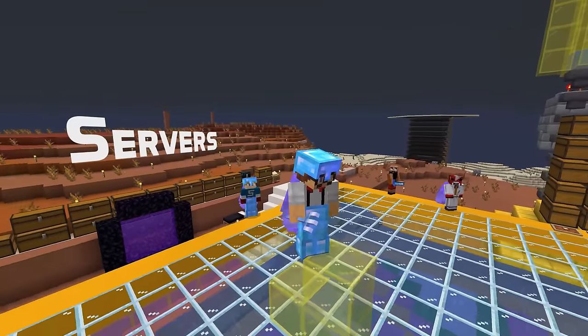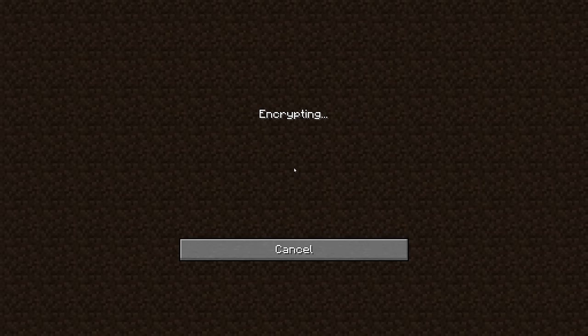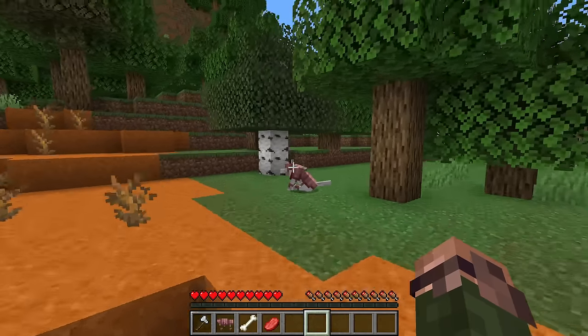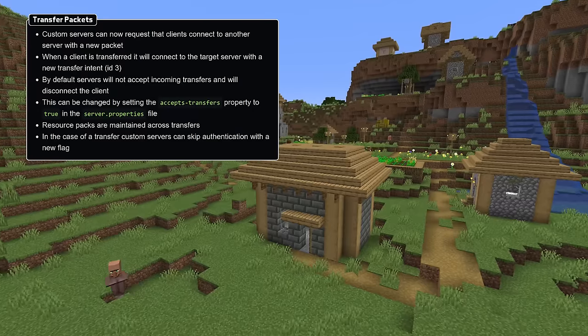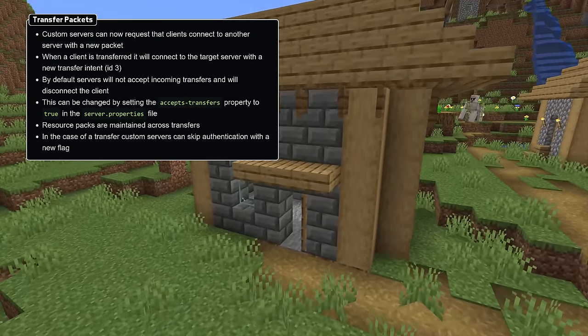Let's start with the transfer packets. This has been a long-requested addition that now lets servers direct players to automatically connect to another server. This is useful, for instance, to transfer players to servers geographically closer to them to reduce lag, or to keep separate servers for separate worlds or minigames. When transferring to another server, the client will maintain the set of loaded resource packs. By default, servers will not accept transfers — to change this, set the new accepts transfers field in the server.properties file to true.